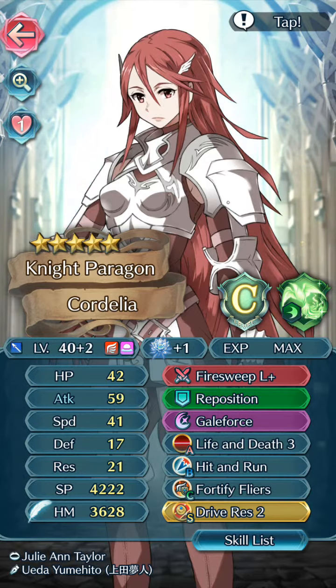Anyway, so 9th Paragon Cordelia with Fire Sweep Lens Plus, Reposition, Gale Force, Life and Death 3, Laugh, Hit and Run, Fortify Flares, and Drive Resistance 2. Sure, I am the summoner — I summon you, and now you work for me, that's how you know me. Gotcha.